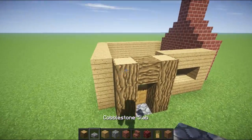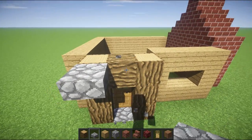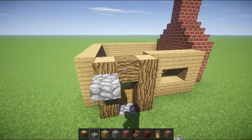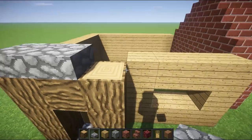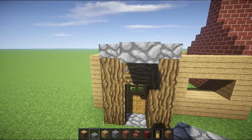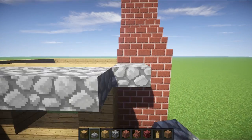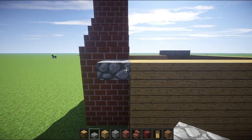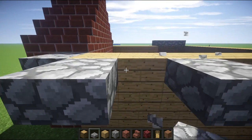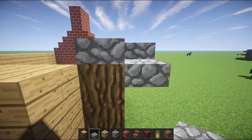Once you have that, you want to make this back corner out of oak logs. Then go ahead and start working on your roofing — go up here first, do the little arch, then go around until here. Don't go around the fireplace because that looks bad. Then go like that and continue all the way around like this until you come full circle.